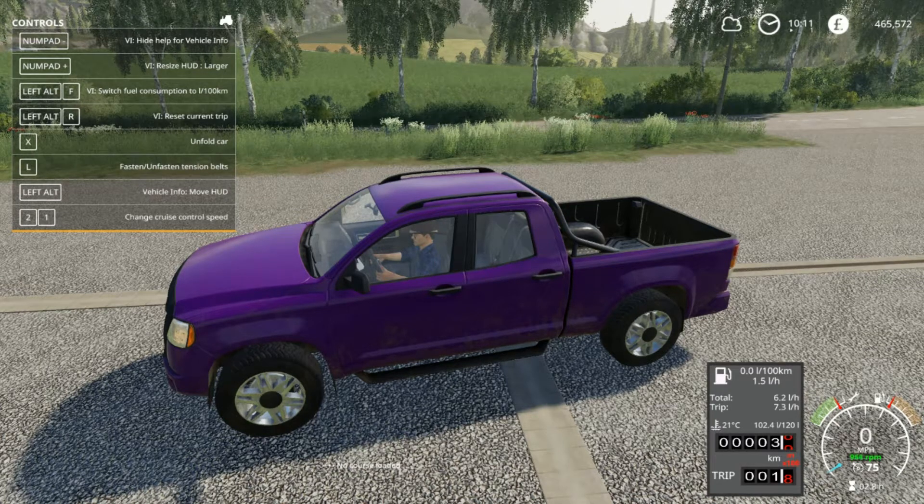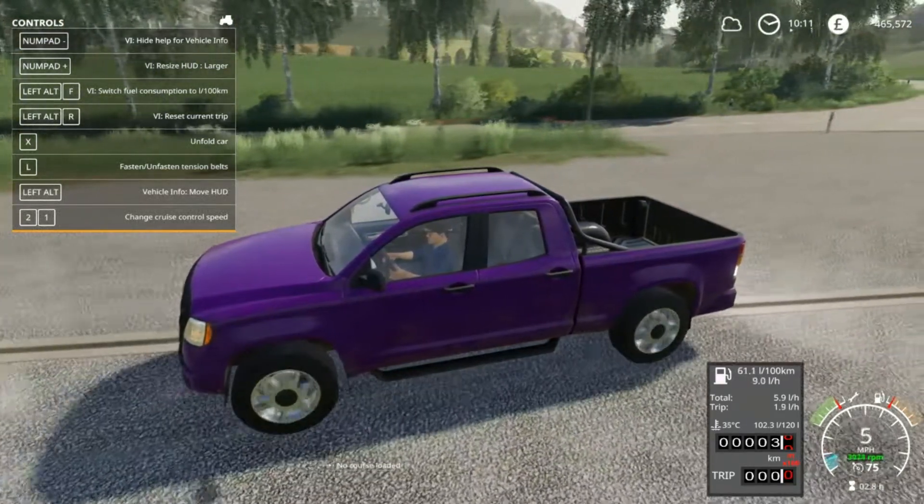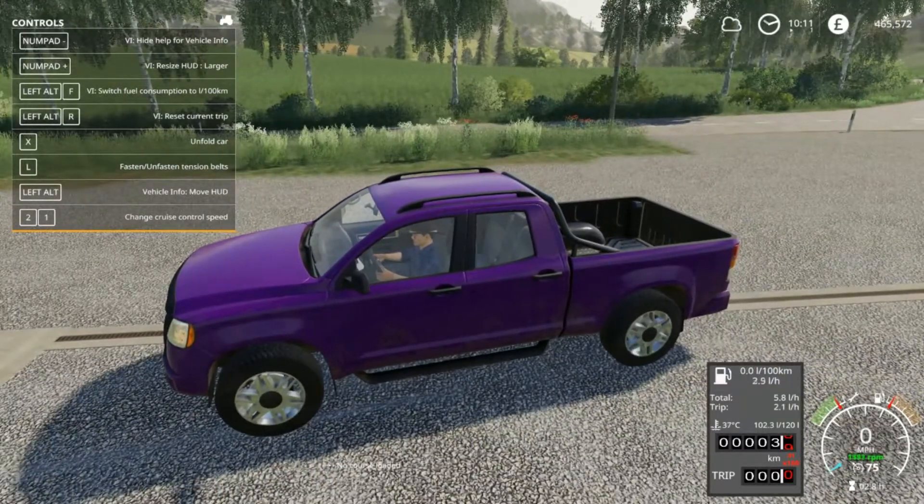If I turn the engine on you can see straight away it's got the fuel total and the fuel trip distance. You can actually change that - if you press Alt and R it resets the trip, both the trip and the fuel consumption. It doesn't get rid of your total, and you need to go into the XML file and change the total if you really wanted to.